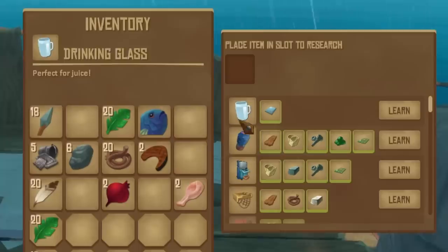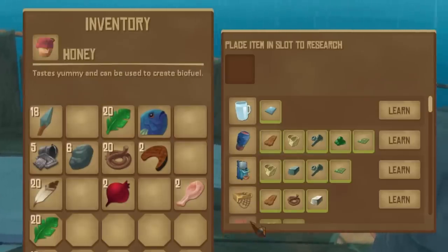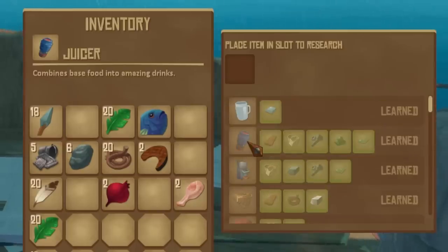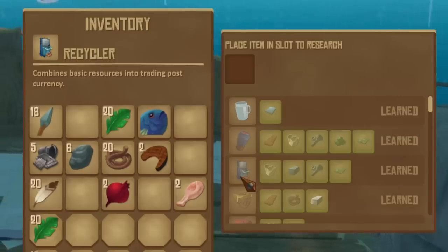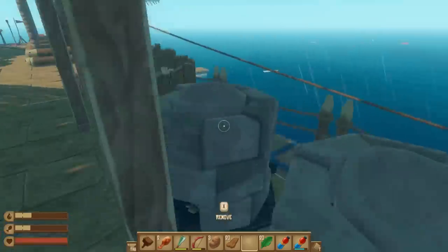Speaking of research, there's the research bench we can open up. A drinking glass, juicer, recycler, advanced collection net - okay we're learning all of these things, we have to build them. A juicer combines base food into amazing drinks. The recycler is probably a good idea - and there's something new over there, I want to figure out what that is!